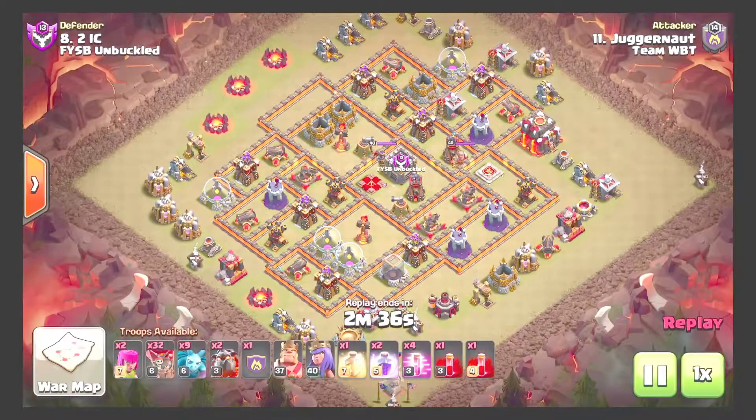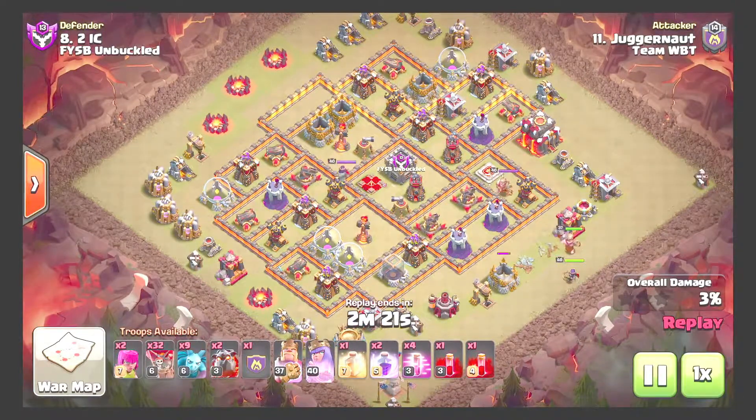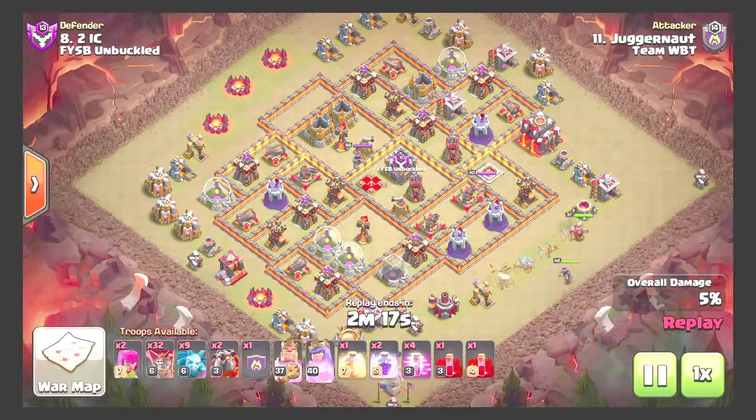Another 10v10 by Viso, coming in with a SuiLalo. Looking like he's going to use the two skelly spells to kill the enemy queen, drops the king for the queen to tank. Queen should funnel in to take out the air defense at about four o'clock.